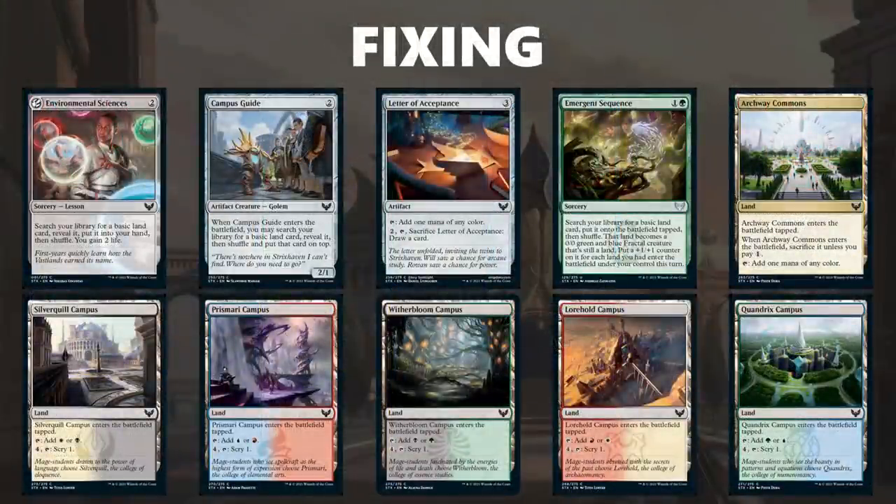Moving on to the fixing in the set — there is a good deal of fixing at colorless, though not as much in green as you would expect. One key card for fixing is Environmental Sciences, which is a lesson, so any learn card in your deck can turn into fixing if you are trying to splash. Campus Guide and Letter of Acceptance are also fine ways to splash if you have one card you really want to get into your deck. Emergent Sequence is the only extra green fixing that can search up a basic land of any type — that land will be vulnerable to removal, so keep that in mind, but it's a nice card if you're trying to ramp or fix your mana. Finally, there are six different lands at common: Archway Commons can help with any color, and then there is a campus for all five of the colleges. These campuses are quite powerful — giving yourself the option of scrying in the late game means you'll get flooded less often. These are high picks even if you are not going to be splashing, just because of the extra consistency they give your deck.